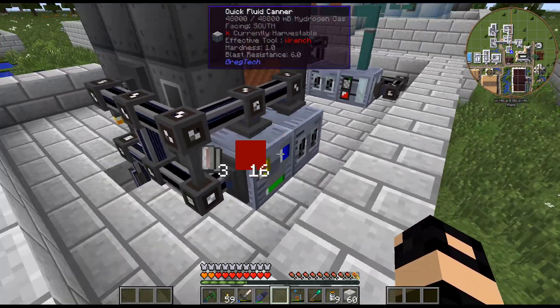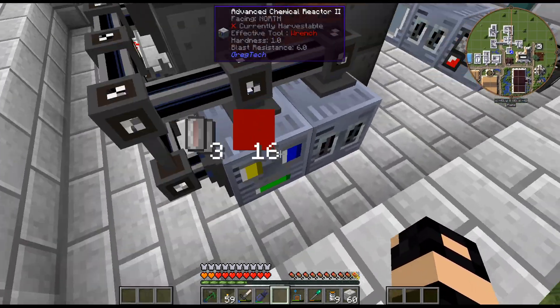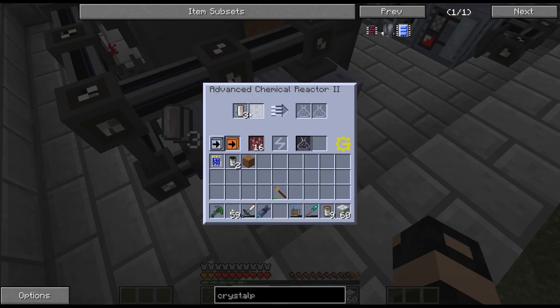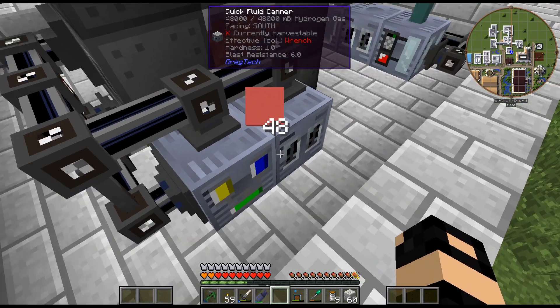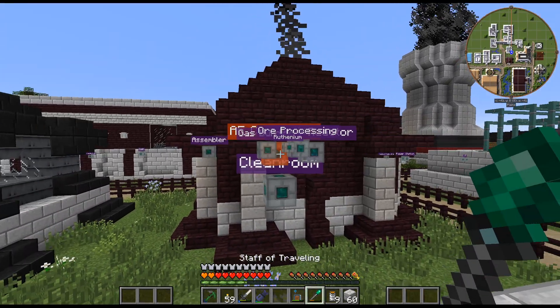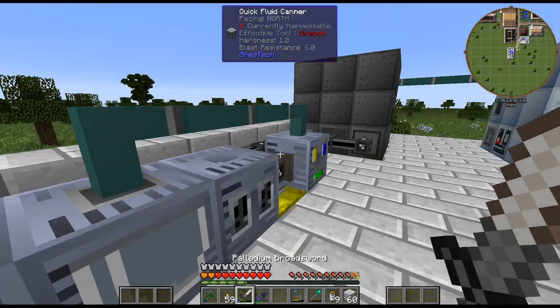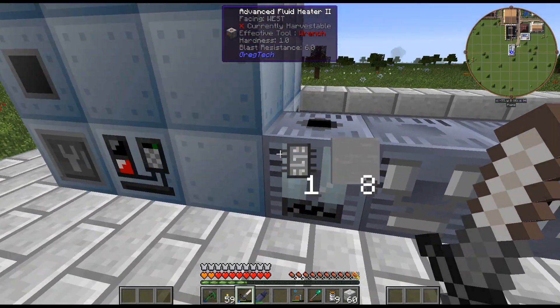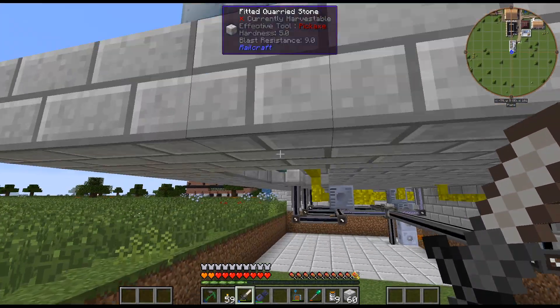The easiest would just be replacing those, because this is such an easy thing. I don't mind doing the fluid canner — I know a lot of people don't like dealing with the cells, but it doesn't really bother me at all. As we can tell, I just set up a whole bunch over here. So the Ruthenium is chugging along — everything is working out pretty well here.